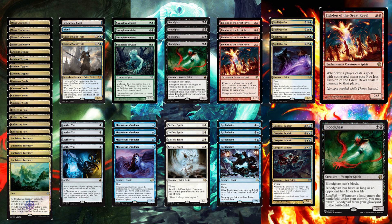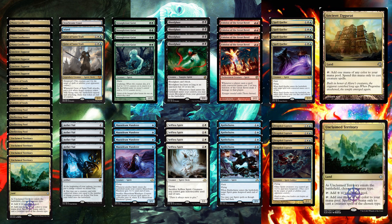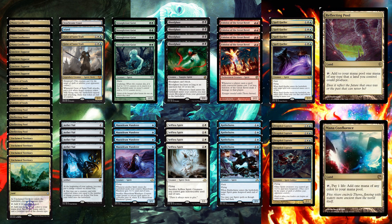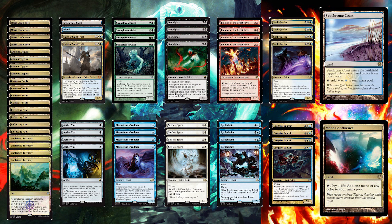Those three spirits are Strangleroot Geist, Bloodghast, and Eidolon. In spirit decks up until now there hasn't been a chance to play these three cards because they are double-colored to cast, but given how flexible our mana base is, dropping Mausoleum Wanderer turn one, then Eidolon turn two and Bloodghast turn three is pretty reasonable. We've got four Unclaimed Territories, four Ancient Zigguraths, four Cavern of Souls, four Reflecting Pools, and four Mana Confluences.